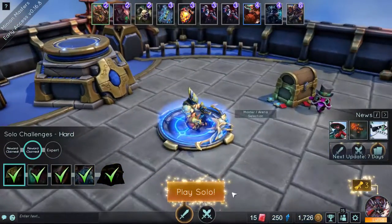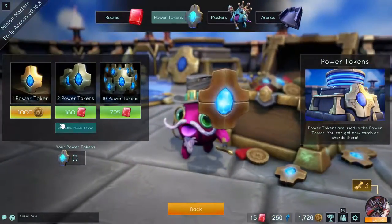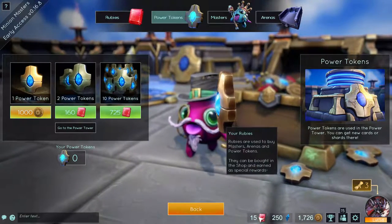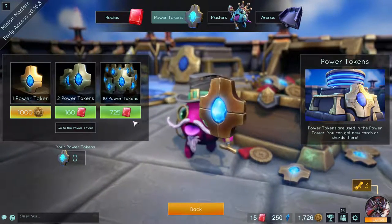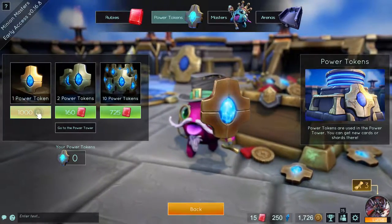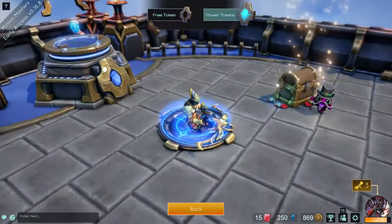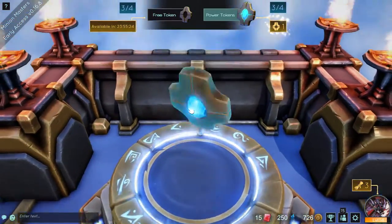I have no more free tokens. There is a shop. There's a power token for a thousand gold, two power tokens for 160 rubies, or ten for 725. We have 1,726. Let's buy a power token. Same spot for the power token, click on that. Let's get it started - you can get masters and such from here. Let's see what we get today.